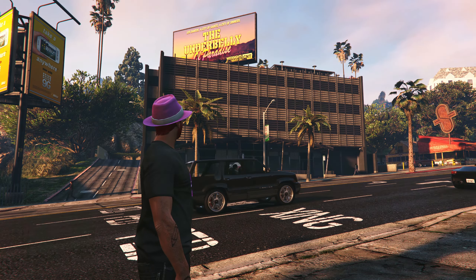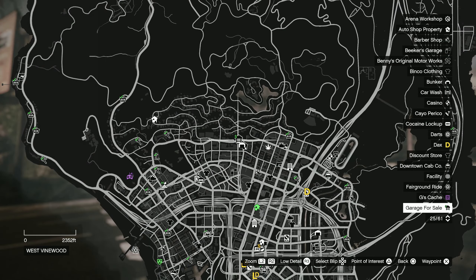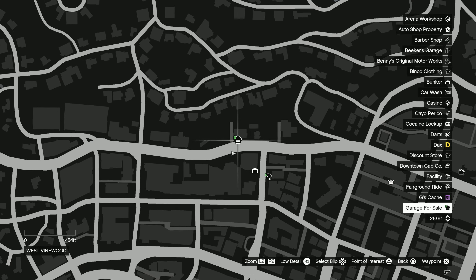This is where you'll find it on the map around here. If you have the large cargo warehouse, you'll be right next to that, which you can see there on the bottom right.